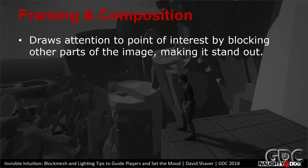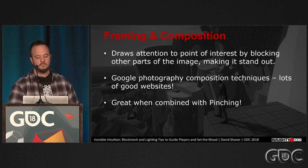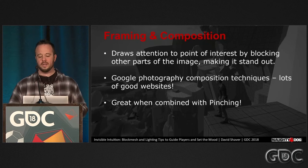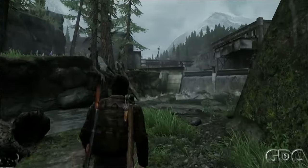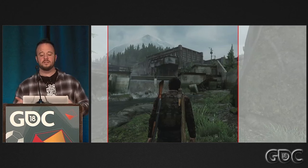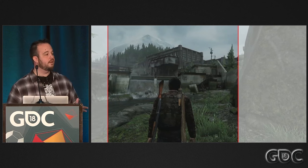Next tip: framing and composition. Another technique borrowed from photography — by framing your subject, be it a landmark, a big enemy, or a cave opening, you draw attention to it. This one is really useful when combined with pinching to set up an important reveal. After you pinch the player to a specific spot, perfectly frame the object for maximum effect. As you saw, the player is naturally pointed at the dam and due to good framing it was the dominant thing on screen. People's eyes are drawn to detail, and the dam is very detailed. All of this with just some layout and no forced camera moves.